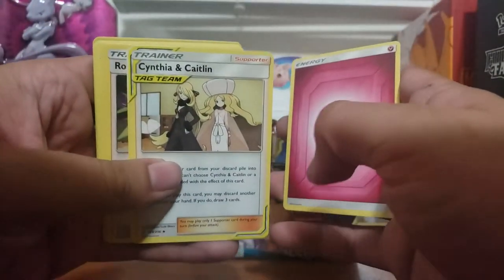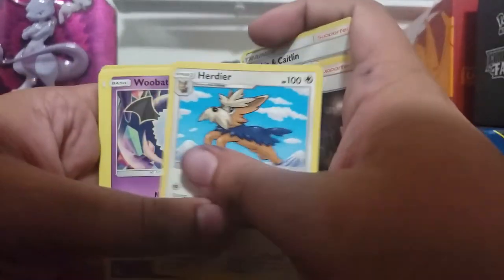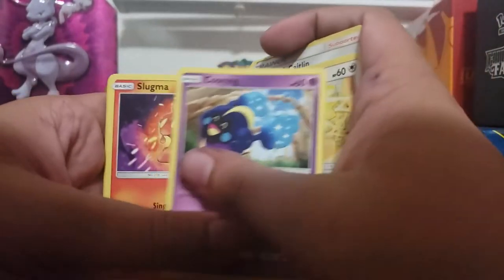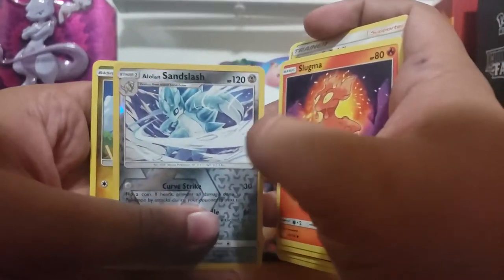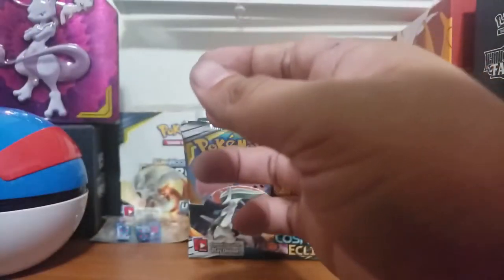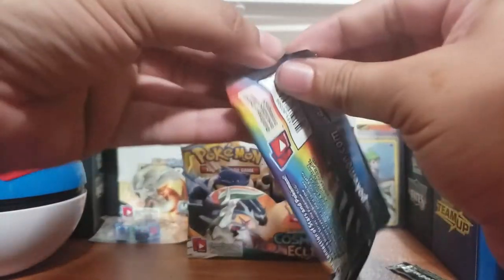Fairy energy, Cynthia and Caitlin — so the floor of this pack is really desirable. Roxy, Herdier, Woobat, Ducklett, Helioptile, Cosmog, Slugma, Alolan Sandslash, and a Drampa — I really think Drampa looks cool for some reason, even though I think it's supposed to look weird.